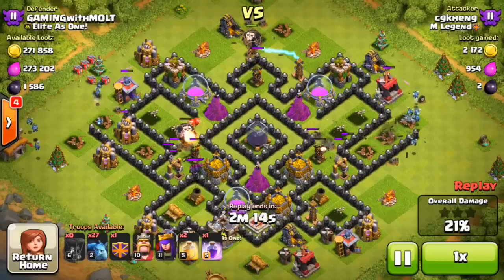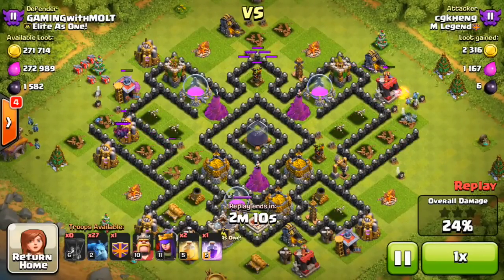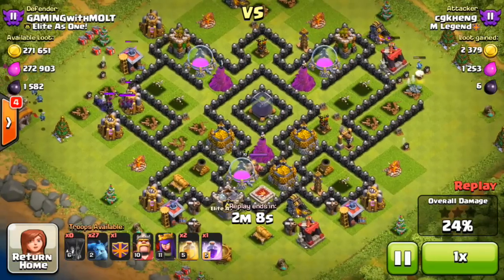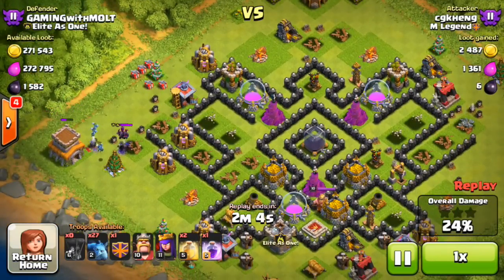You can see his loons doing work on my air defenses, but they only take down one of the air defenses, so I've still got two up. Everything else he has left is minions, so any air stuff he's gonna try to get to the dark elixir with his minions — it's not gonna work.